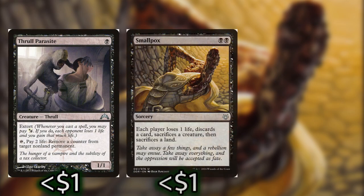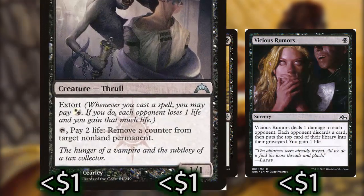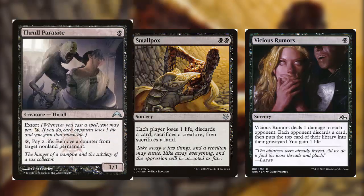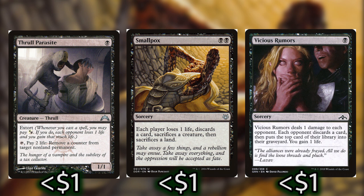Let's talk about how we're going to activate Belbe. The first is to do some sort of one-time effect that makes all of your opponents lose one life at least, and those effects are found in Thrill Parasite, Smallpox, and Vicious Rumors. Thrill Parasite has an extort trigger on it, so when you cast it you can pay an additional mana and everyone will lose a life and you gain a life. Smallpox and Vicious Rumors will also help with taking care of hand sizes and boards and dealing that one damage that you need.